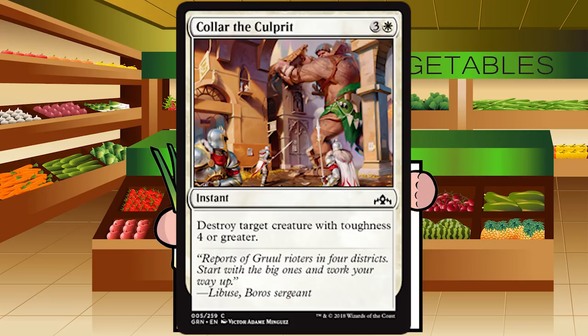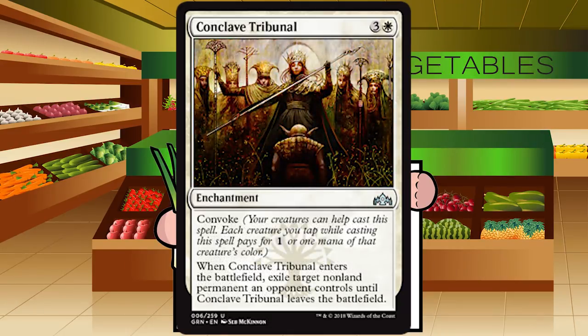Collar the Culprit is three and a white for an instant at common: destroy target creature with toughness four or greater. It's like Smite the Monstrous except it checks toughness instead of power. Sideboard only — you're going to face decks where this is literally dead or hits only one creature. Out of the board it could be great against a 5/5, but you can't guarantee you'll always face big-toughness creatures. If you're up against Boros, this is dead. Grade: D plus.